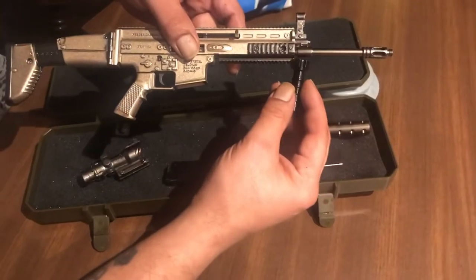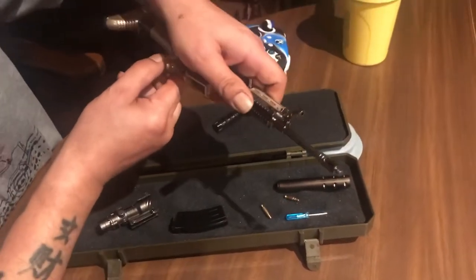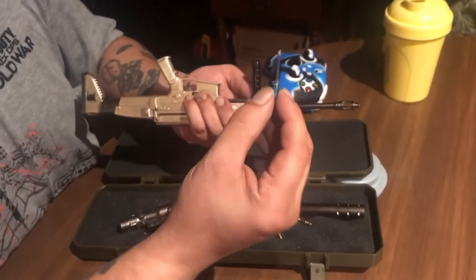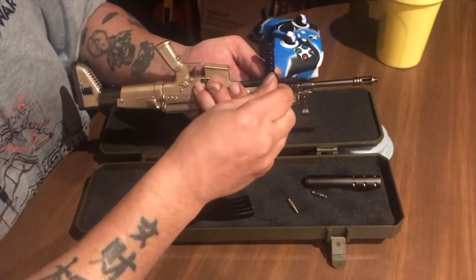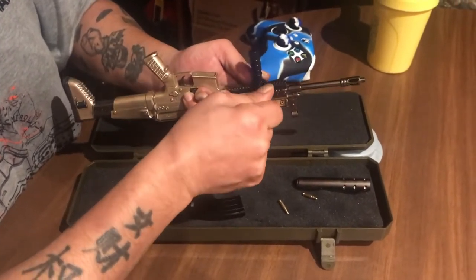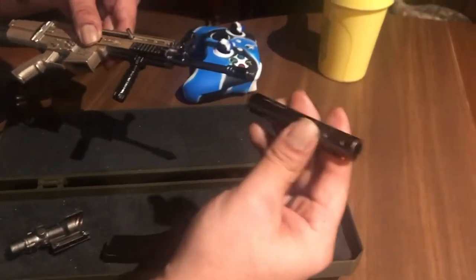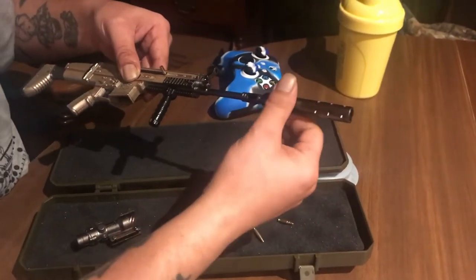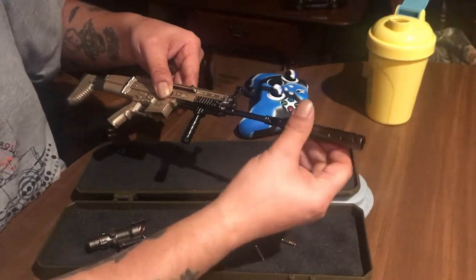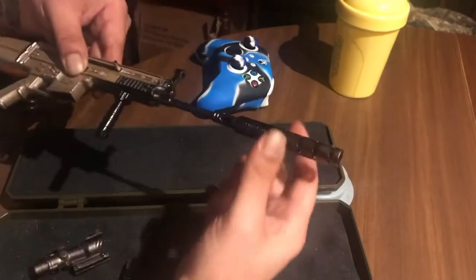We'll start with the foregrip. They give you some tools — a little mini screwdriver. Tighten your foregrip down. They got the suppressor, really nice heavy duty. You screw that right onto that gun, get that on real tight.